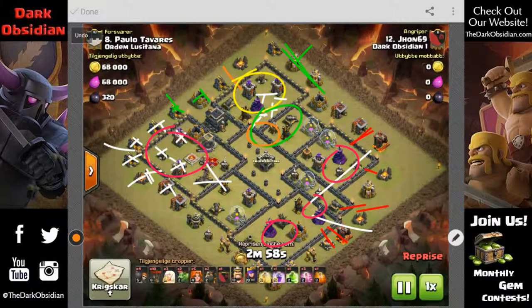Recap: you want to use a queen walk in scenarios where you want to attack two places with different troops. It doesn't matter which side you take her into — it could be the air defenses or the queen — but you want to handle one with the queen walk and the other with the rest of your kill squad. That's really when you want to use queen walks. Let's get on to that replay and see how it went.